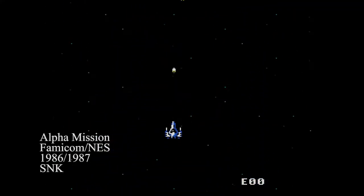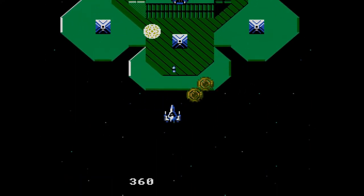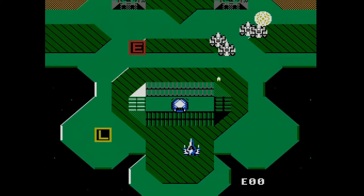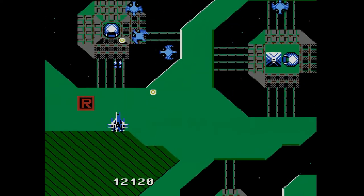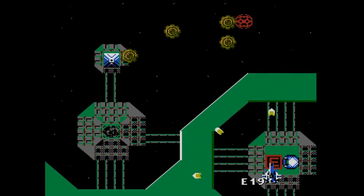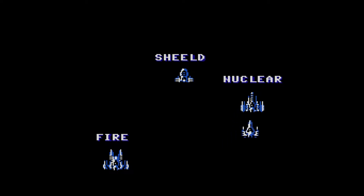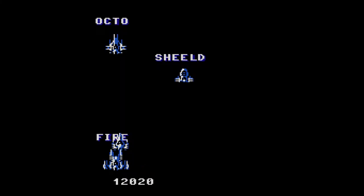SNK ported Alpha Mission to the Famicom in 1986. The NES version is actually an entirely different game from the arcade that happens to use the same enemy designs and power-ups, and not in a bad way — it is generally easier. One reason is that you can hold onto your armor power-ups longer, as long as you keep collecting E icons, which replenish your armor energy. The new pause menu where you can pick which armor to equip is also a welcome addition, as it gives you time to consider and strategize.